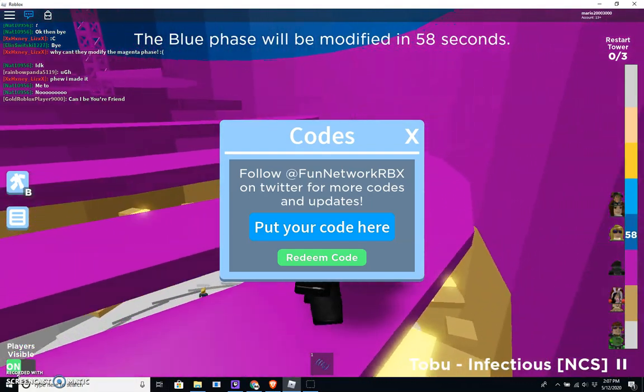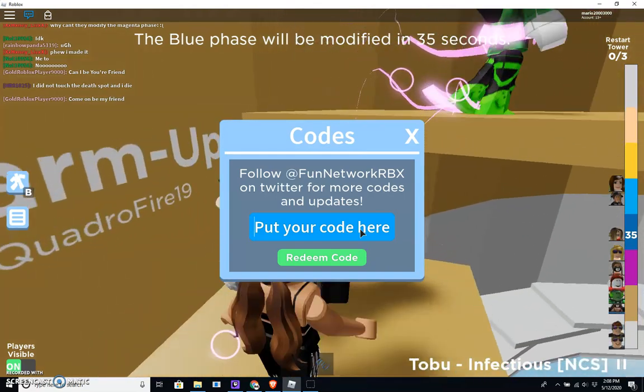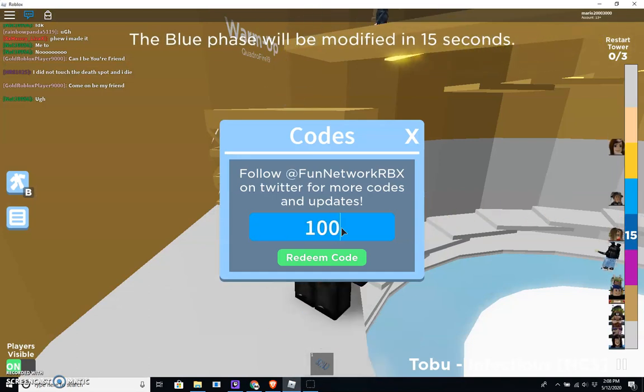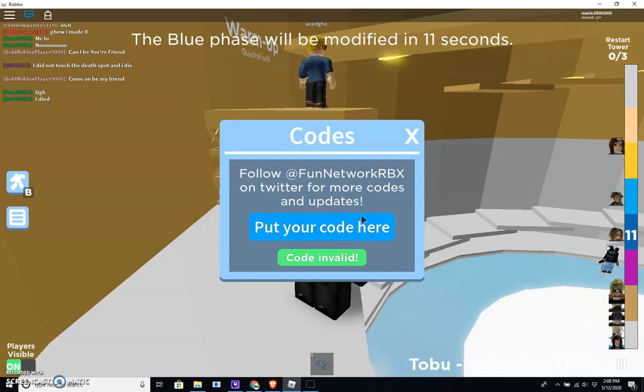And our third code is going to be — sorry, it keeps cutting — 100N, just like that. Oh, a code is invalid.